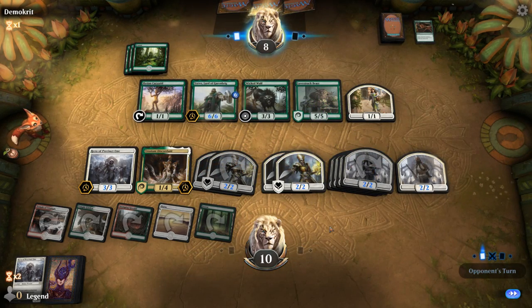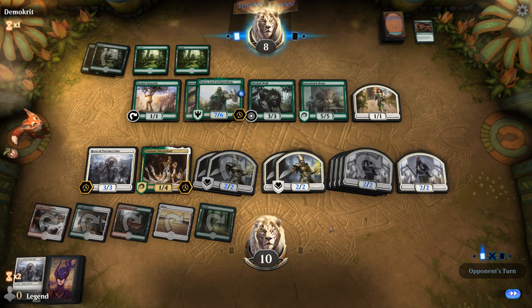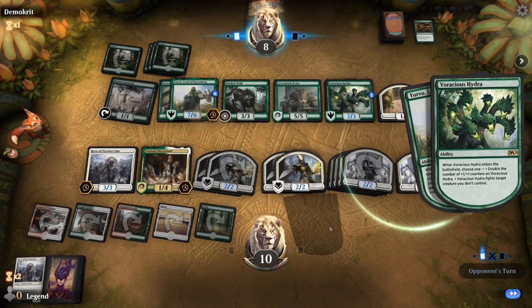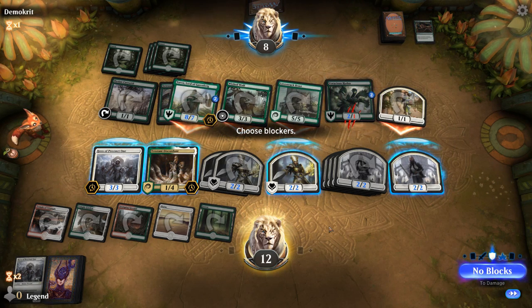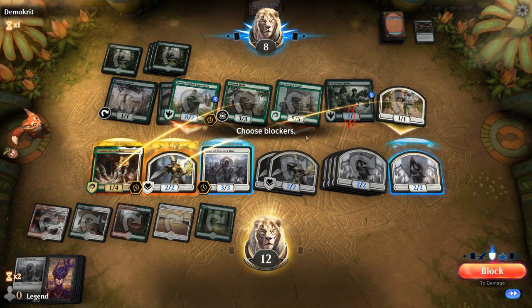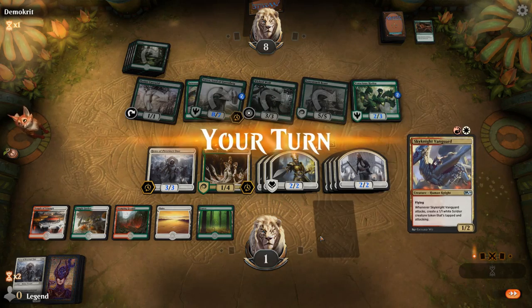We had a very good draw, but our opponent had plenty of interaction to keep us from completely going off. Vorinclex is training to give Yorvo Trample — nice one. Can they afford to attack? A Voracious Hydra for X equals 2 takes out a lifelinker. At least they felt pressured enough to play now instead of waiting to kill Trostani, but that does allow them to make a big attack. I can block the Wolf, eat the token. I gain 2 so I'm at 14 and taking 13. Then they should be dead on the way back — opponents tapped out.